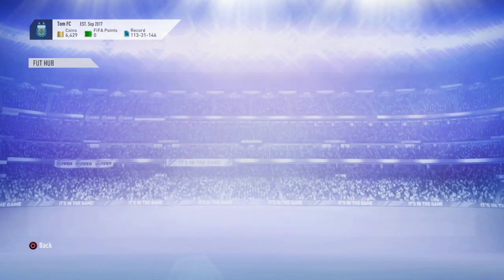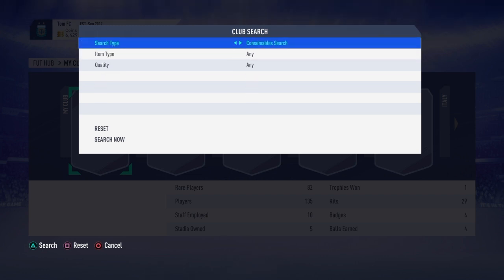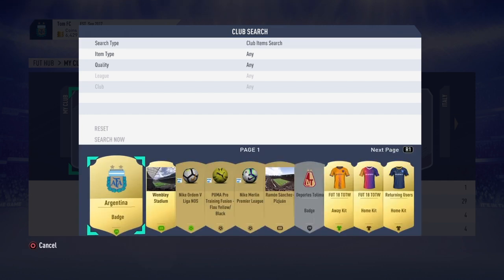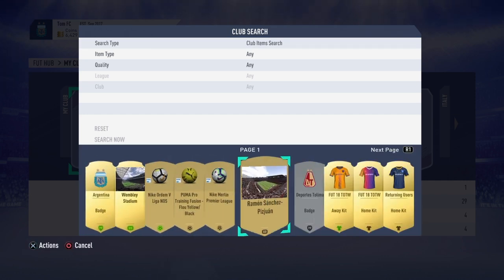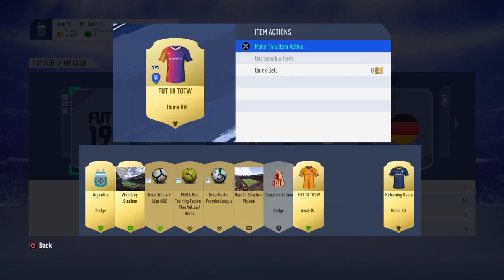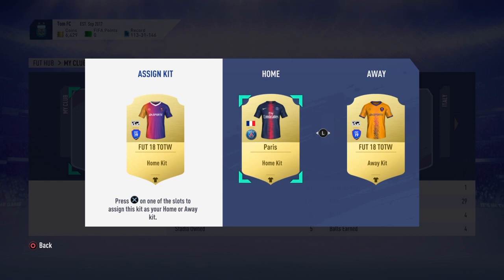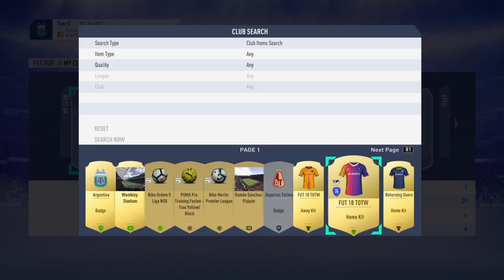I'll go straight to my club, then go down to club item search. You can do this with stadiums, footballs, and kits. I'll show you with kits to start off. Select your best actions, make this my active item, replace which kit you want, and that's your kit for whatever one you pick.